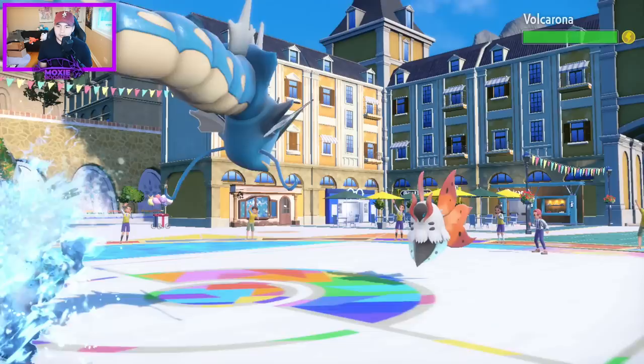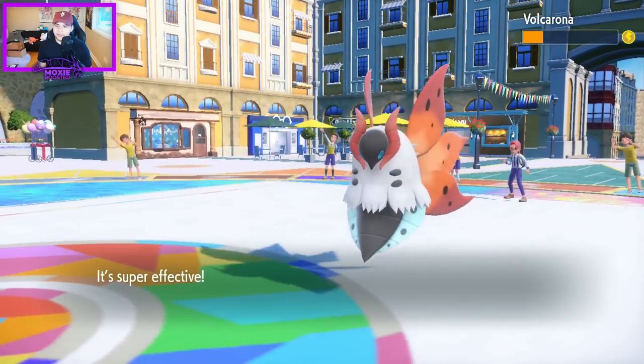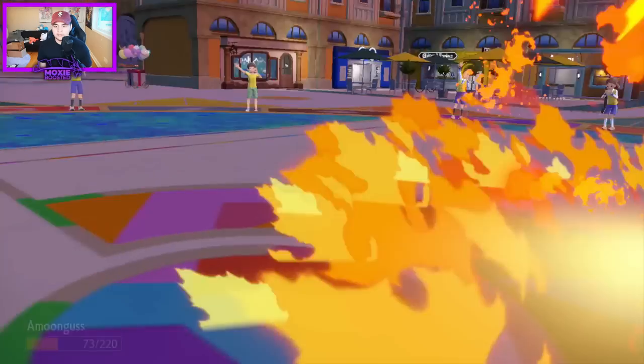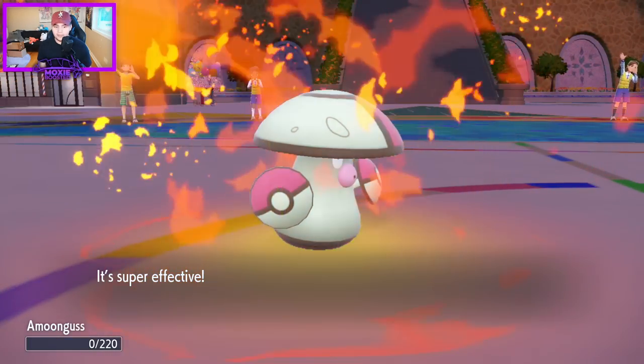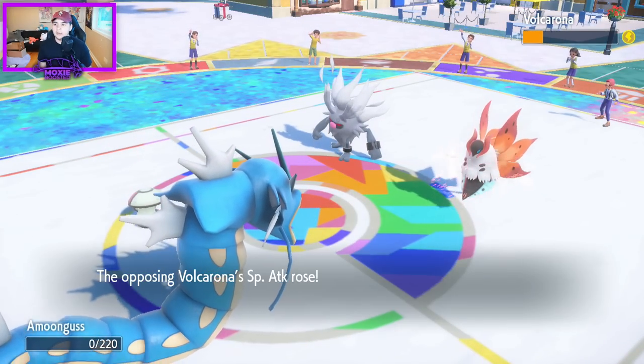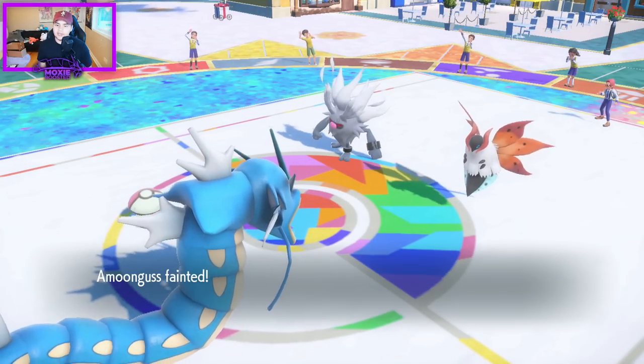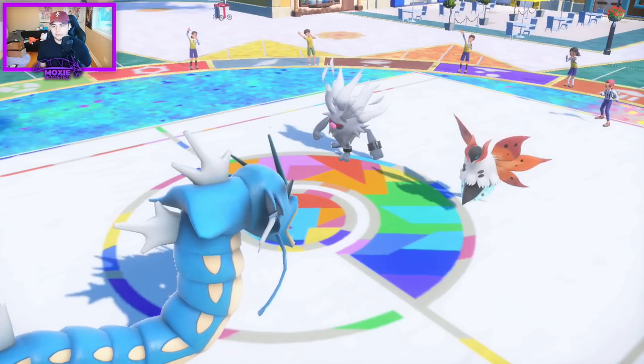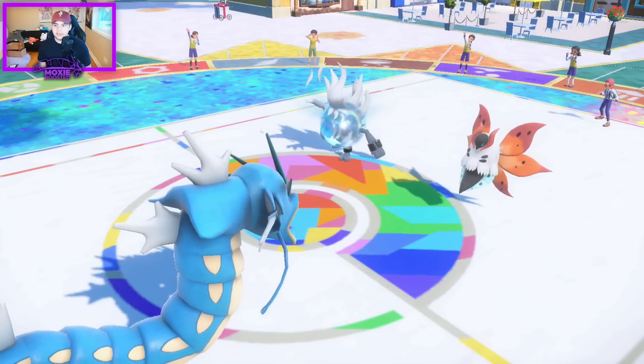They're more concerned with the Amoonguss — silly goose! Flinch and no Burn — I demand both of these. They go for Fiery Dance into the Amoonguss, that's fine. This Volcarona is always going to be in Dazzling Gleam range now, so I don't really have a need to click anything else.